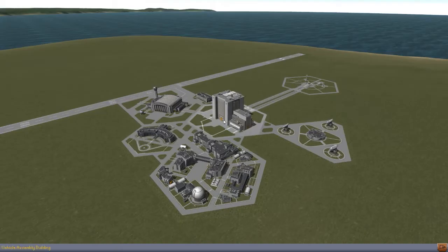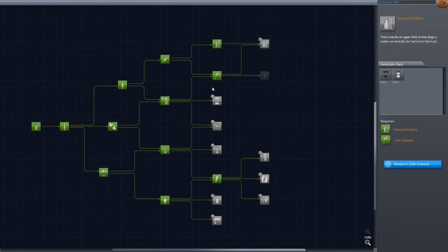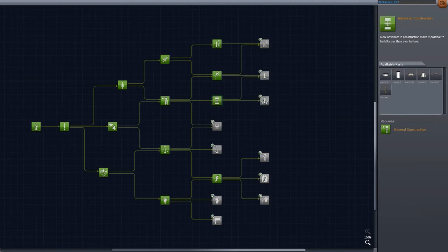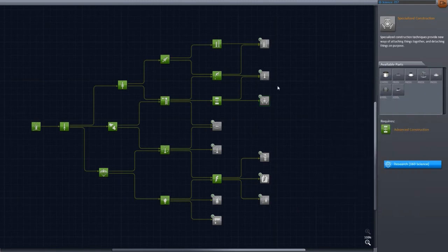We've got 400 science which is quite a lot actually from that one mission. I know we did send back a lot of data but I didn't think we'd have that much. Now it's time to decide which of these tech tree nodes is the most useful. I'm going to guess this one's probably a good idea first of all — that's going to give us some storage containers, which is actually interesting. Let's have a look at this one first — we can only get two of these because we have 320 science that will cost us in total, or we could get a couple of these as well.